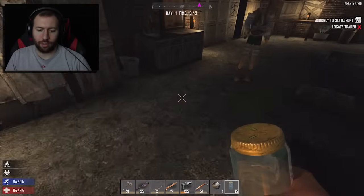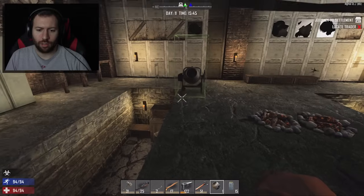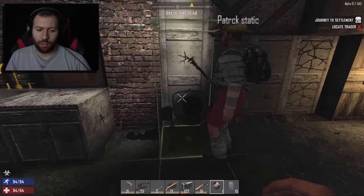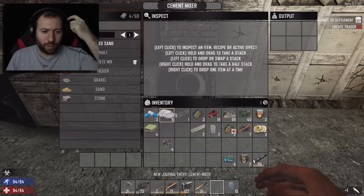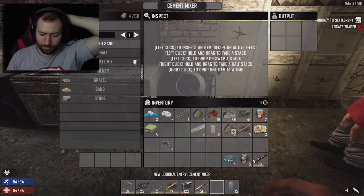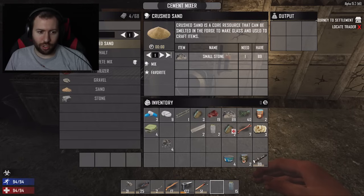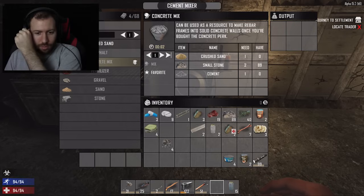I'm full of nothing but hatred in my old age. Where should I put the cement mixer? Either area. Maybe the garage. Put it over here if you can. Can you move that candle? Sorry, hang on, get out of your way. Nice. So what do I need to make — concrete mix. I need crushed sand, small stone, and cement. Crushed sand is just small stones. So we need small stones. We need lots of small stones.